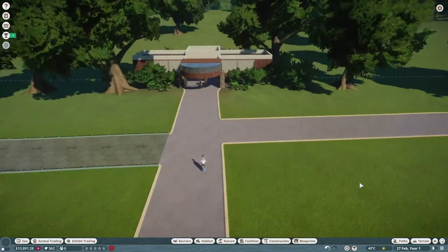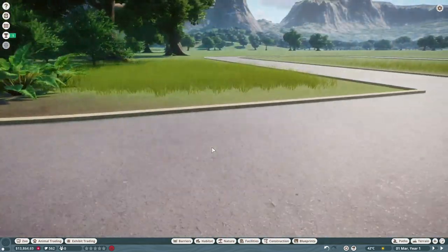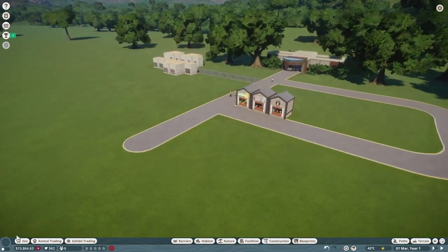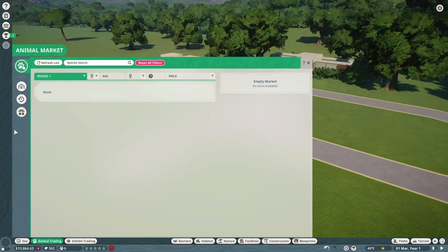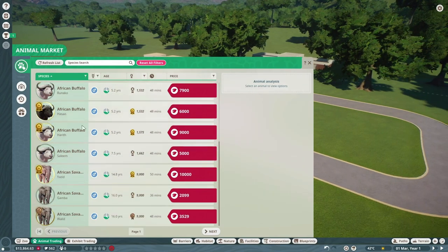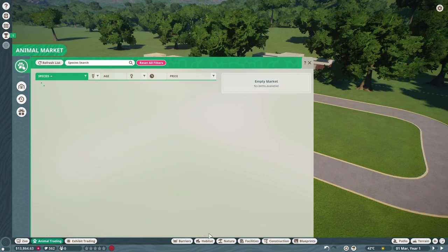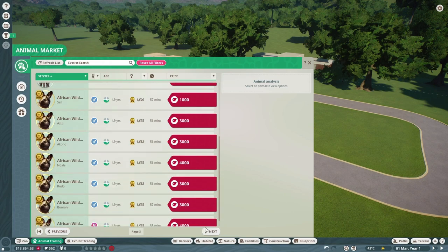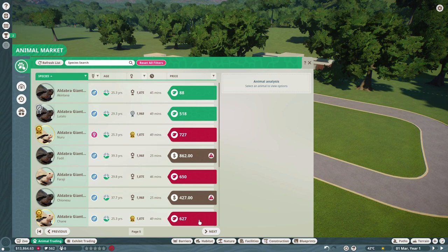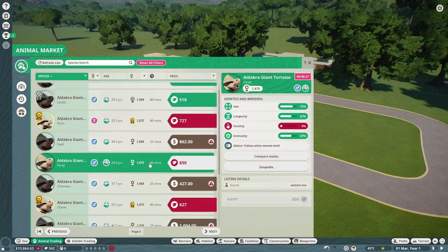So now we can quickly unpause the game. People shouldn't start coming yet until we get an animal. And in case you can't tell, we only have $13,000 — so we don't have a ton of money. All of the animals sold on here are like live auctions, so you gotta buy them then and now. Let's figure out something relatively cheap we can afford — we want males and females so we can get a breeding program going.